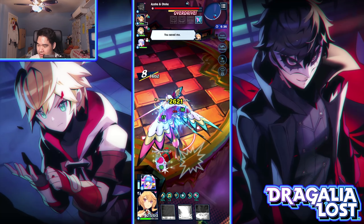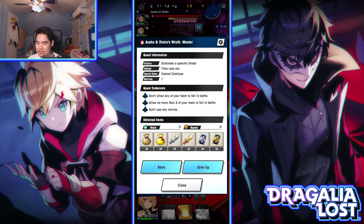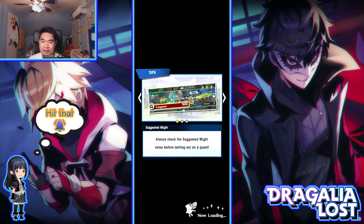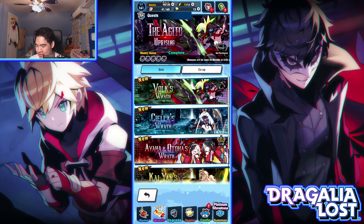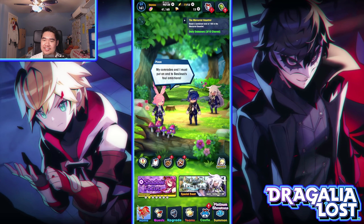Alright I think I'll end it right here and save this Master run for another video. I think I can actually beat it — I just need to work on my wyrmprint build a little bit and get better at the fight. It seems doable. My wyrmprint build is really bad and it's basically making my team weaker than it should be, so I definitely have to work on that off camera. Oh my god, Lapis is so awesome — I've gotta test out the other mana caster characters.